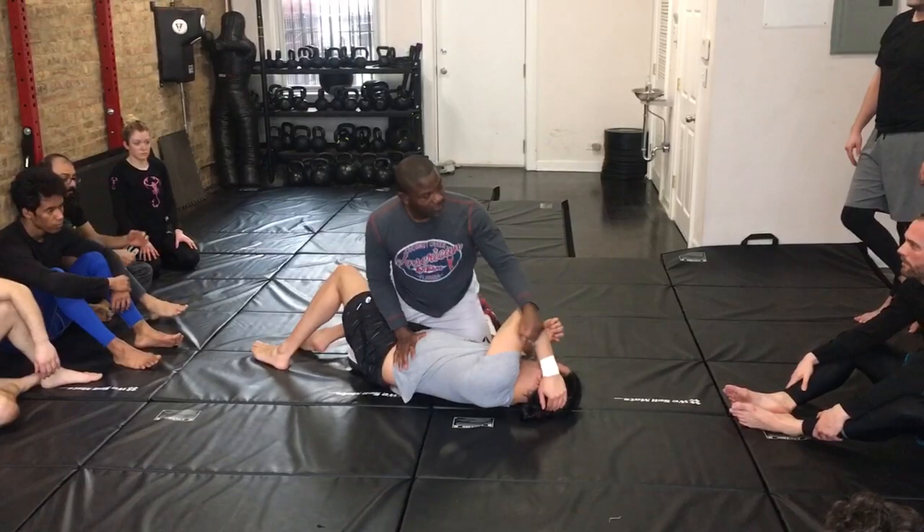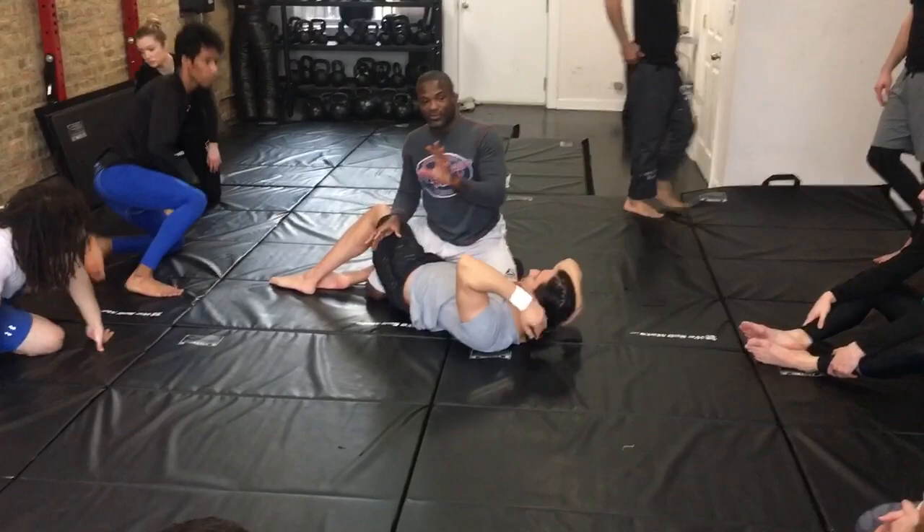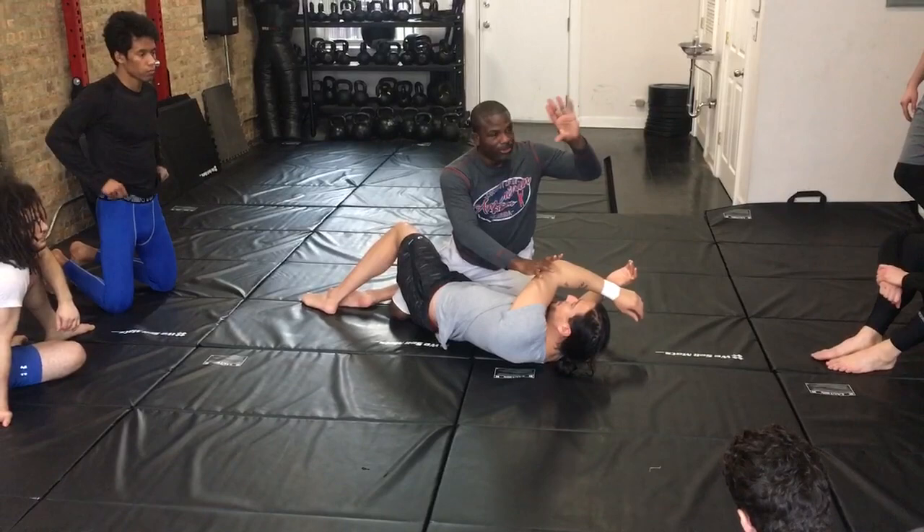As soon as he does that, release this, release the right hand. I'm going to put it on his elbow and then go here. Now, very specific details in this: I hold his elbow up, I go under his head with my left arm.